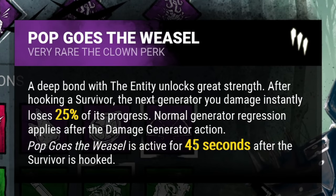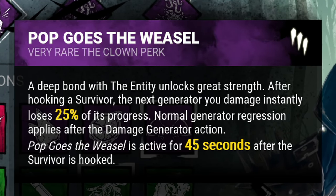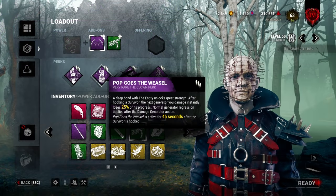The next perk is Pop Goes the Weasel. Every time you hook a survivor, for the next 45 seconds the next generator you kick will lose 25% of its progress. Really, really nice awesome slowdown and it goes well with Call of Brine.